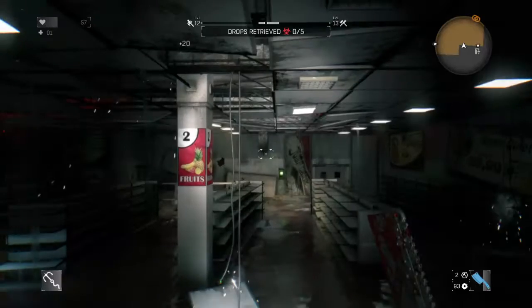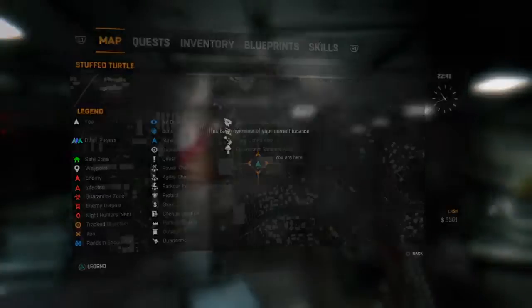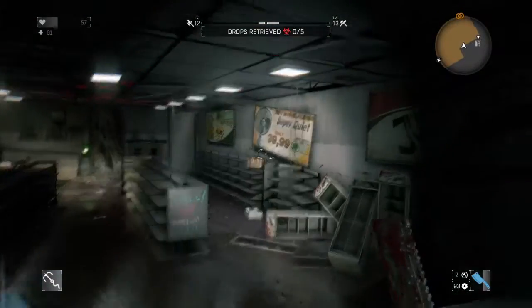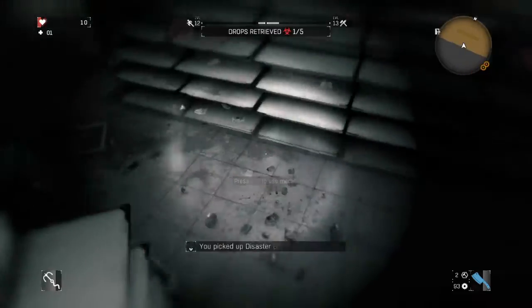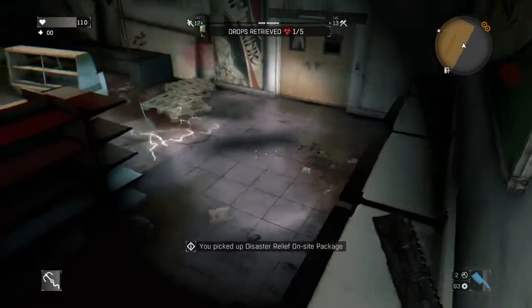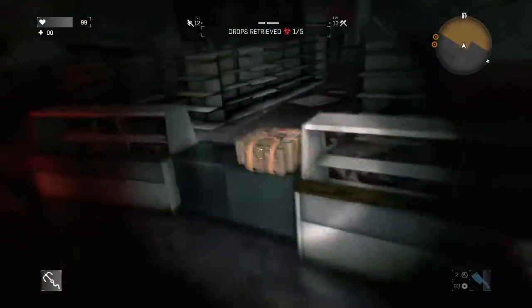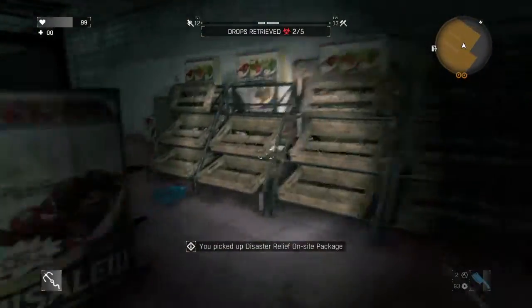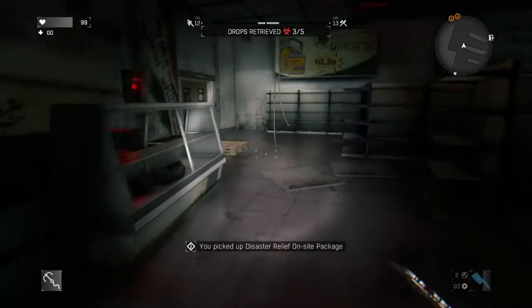I've been doing this spot right here. I can't move it, but it is a quarantine zone. The switch broke down — it's a disaster relief package. And I think this is the easiest one.